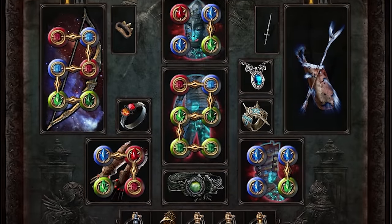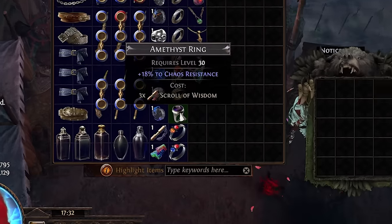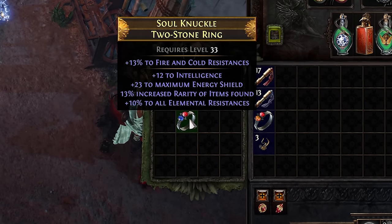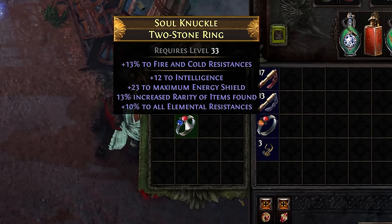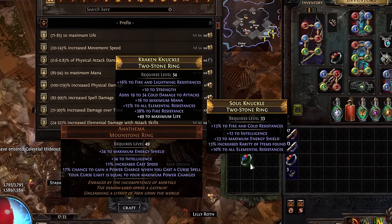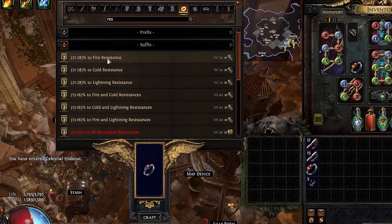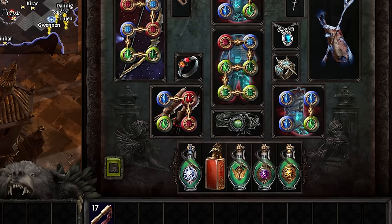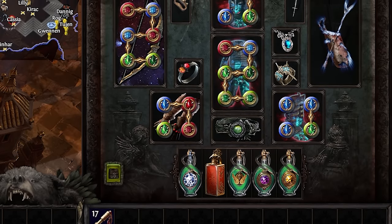Fixing your resistances is best done in your jewelry slots — rings, belt, and amulet. Buy a common resistance ring from any act vendor, slap an alchemy orb on it, and hope for at least one extra resistance or some life. Then take that ring to your crafting bench and add another resistance on it for cheap. Do that a few more times with your other ring slot, belt, and amulet — and all of a sudden your resistances will be looking mighty tasty.